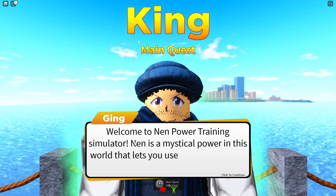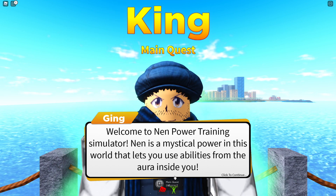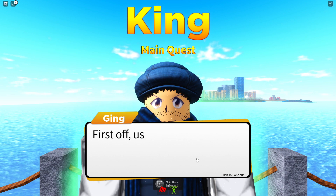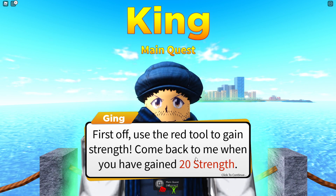Welcome to Nen Power Training Simulator. Nen is a mythical power in this world that lets you use abilities from all the aura inside you. Before you're able to learn Nen abilities though, you need to get stronger. First off, use the red tool to gain strength. Come back when you have gained 20 strength.